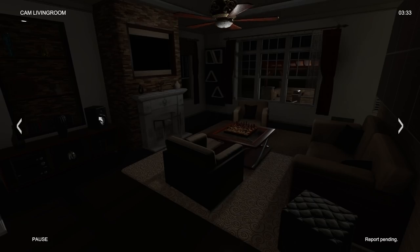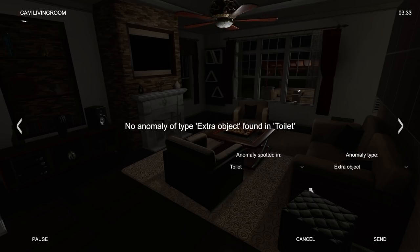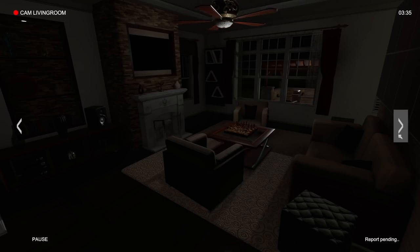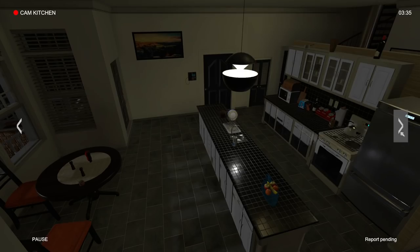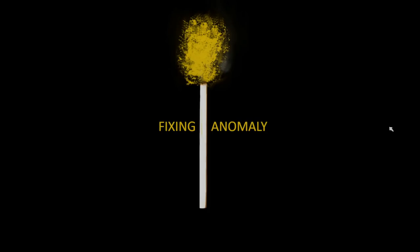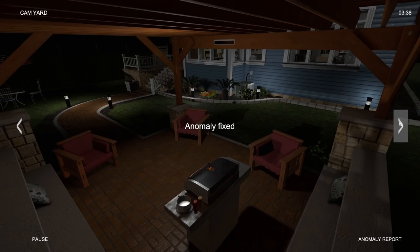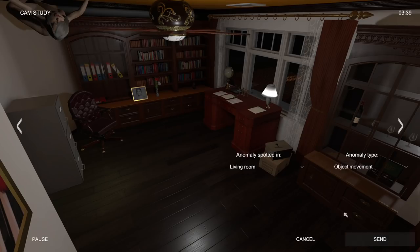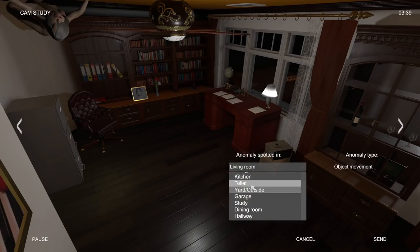Was there even a speaker there before? Yeah, I think so. Alright, so let's do living room — we have object movement, I guess. Yeah, I think there was a speaker there, I just think it moved. Also, did these things shrink on this table? Hmm, could be wrong. Alright, let's continue to look around. Nice. Okay, so that's gone. Nice. Alright, we really need to find some other ones though, pretty soon here. Oh. Oh. Hello lady — put some clothes on and get off my ceiling. Alright. How rude. Alright, where is that? Study.